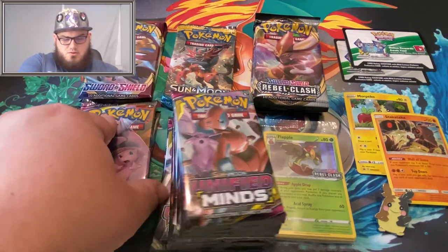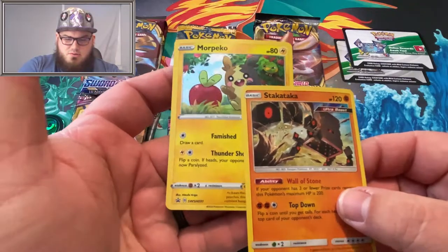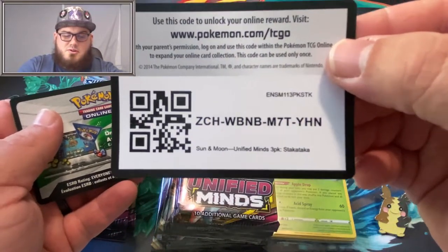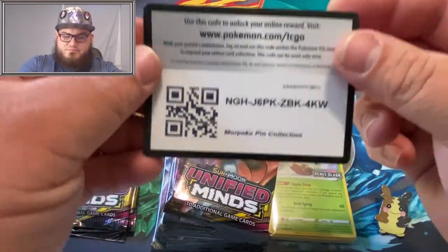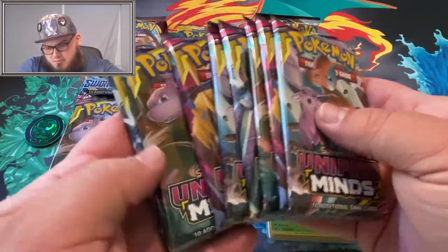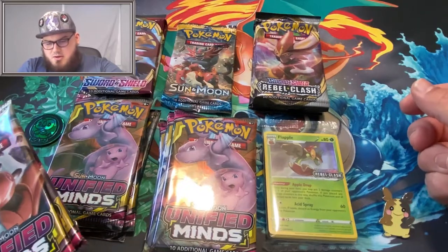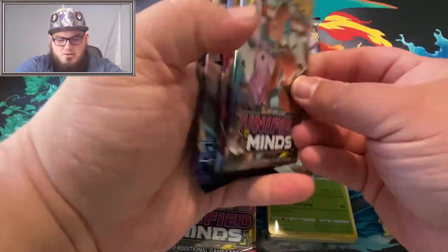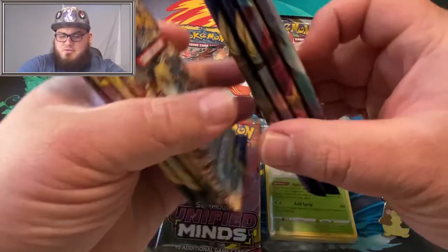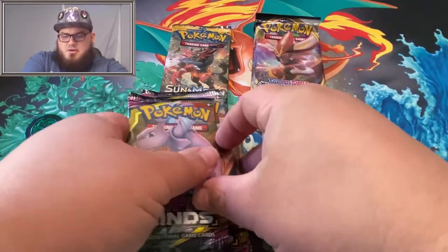We've got quite a variety of packs this week. We've also got a couple of promo cards from the Blister Pack and the Pin Collection. We've got a couple of code cards for the promos if anyone's interested. As usual, we'll grab a few packs out for the future Ultimate Pack opening — two Unified Minds packs out of the Elite Trainer Box and two Sword and Shield packs. So far we've got two Unbroken Bonds and two Rebel Clash packs from last week to add to that stockpile.